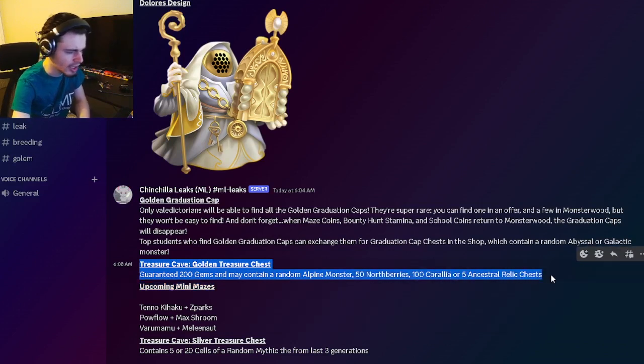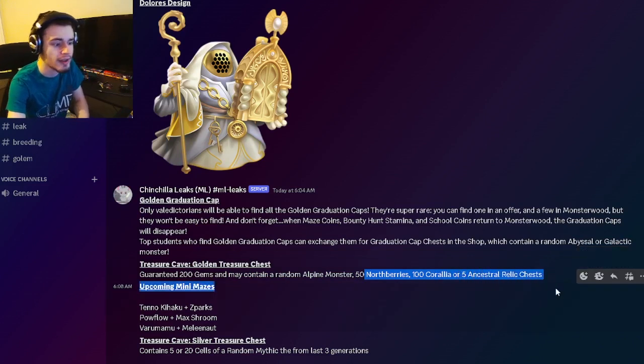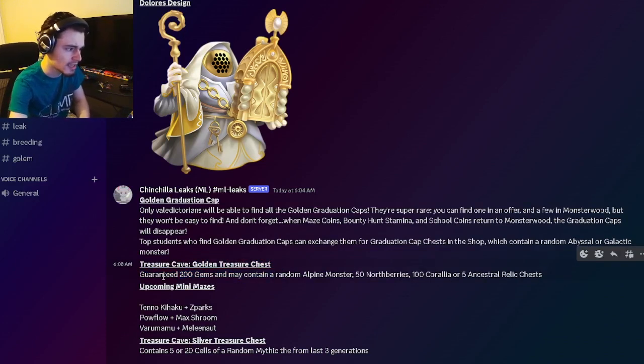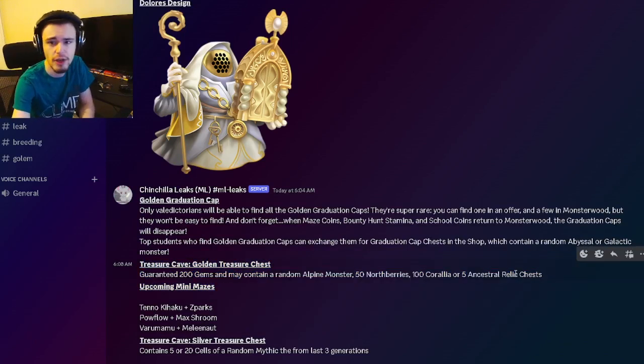There's also a new chest called the Treasure Cave Golden Chest, found inside the Treasure Cave. You'll get 200 gems guaranteed, which is amazing. It can also contain a random Alpine monster, 50 Northberries, 100 Coralia, and 5 Ancestral Relic chests — all amazing stuff. Definitely participate in the Treasure Cave event when it starts because it will be a very good event.